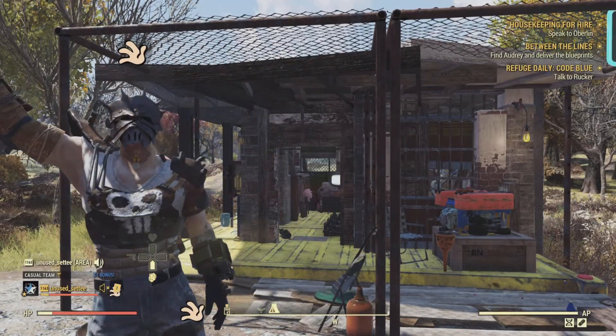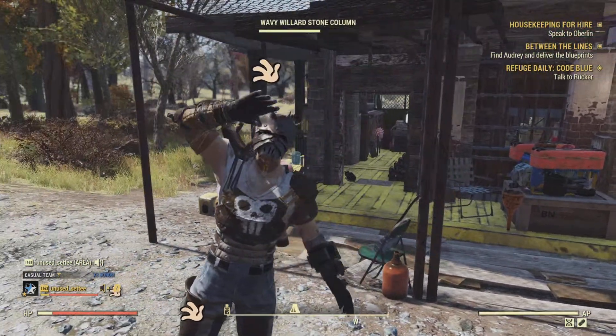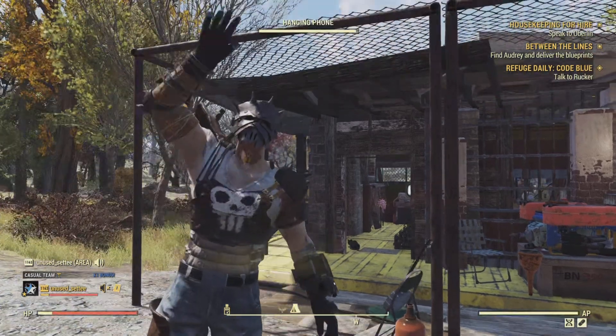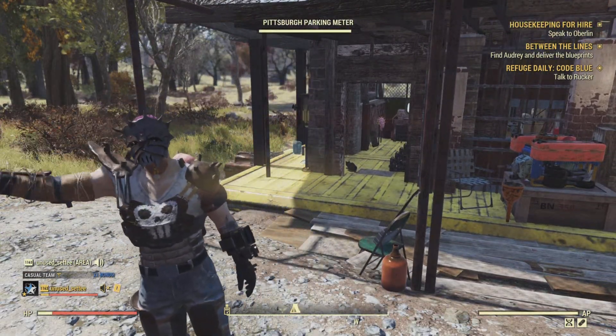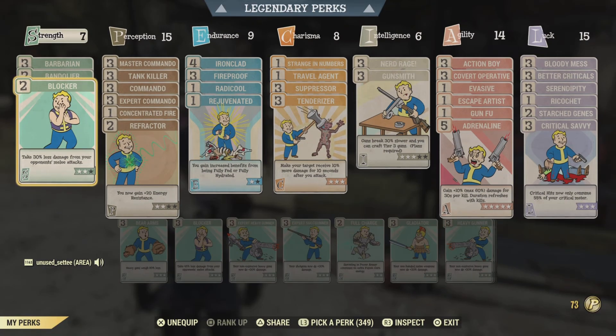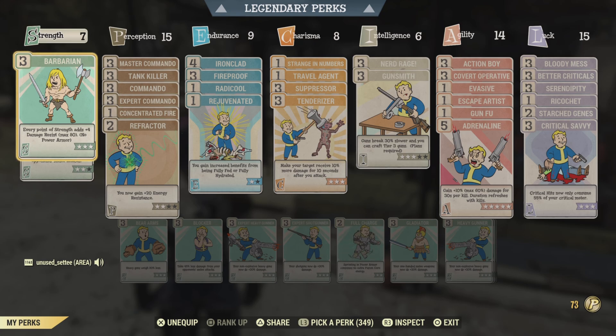Hello again my fellow Appalachians. Today I'm going to run you through a blooded stealth commando build based on fat crits. Straight into the perk cards: I've got Blocker, Bandolier, and Barbarian - these all help with the build.